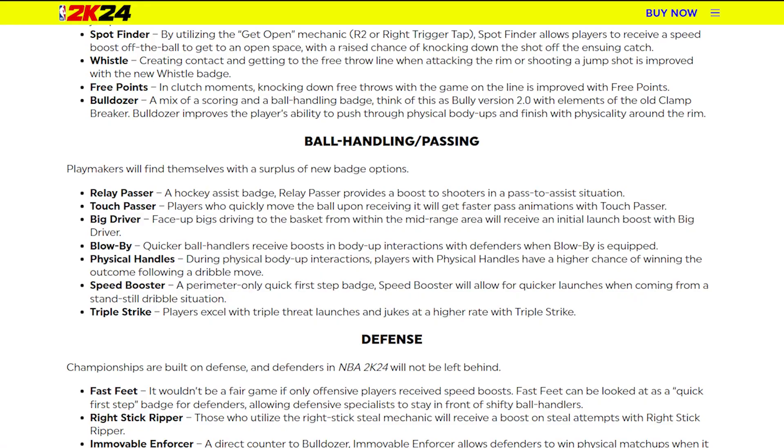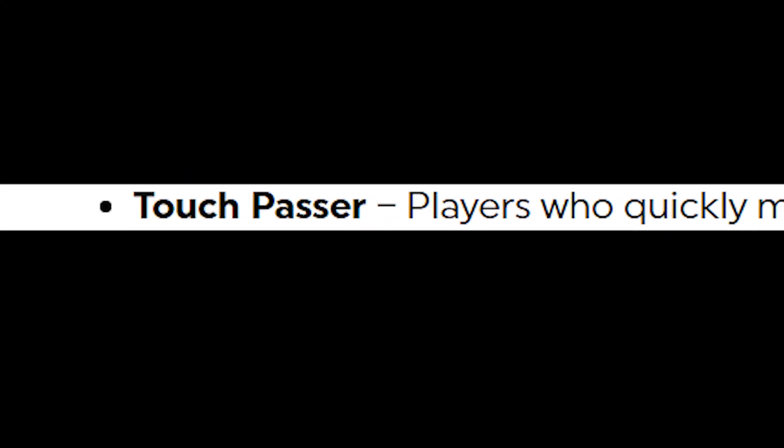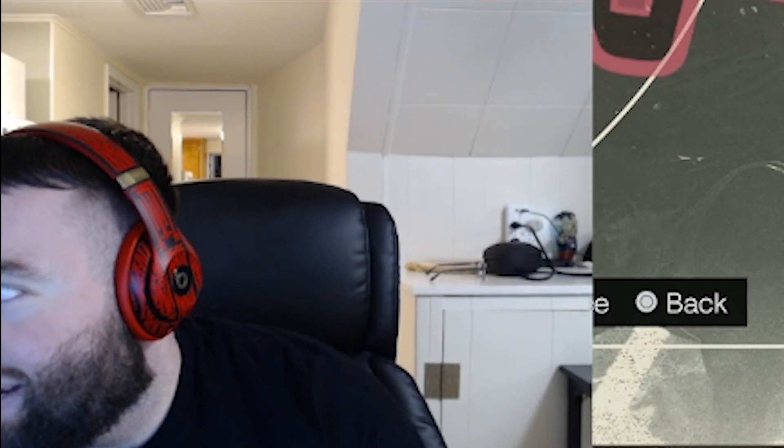What's good YouTube, johnsfans696 back here with another video. Today we are doing a breakdown of the new Touch Passer badge in NBA 2K24 straight from 2K themselves. The definition of this badge is: players who quickly move the ball upon receiving it will get faster pass animations. We're going to test out and see if this badge is good or not, if you need it, and if you do, what tier you need it on.